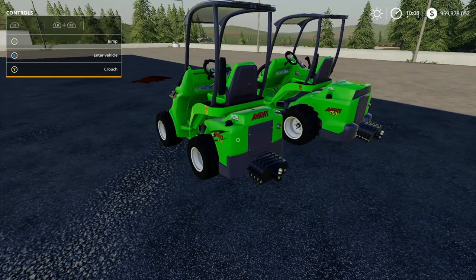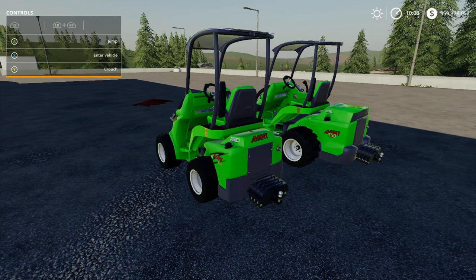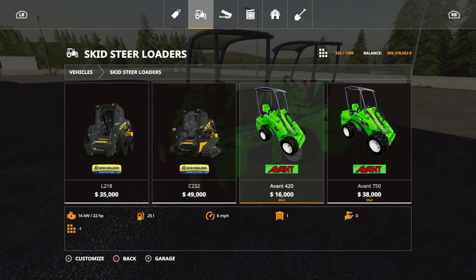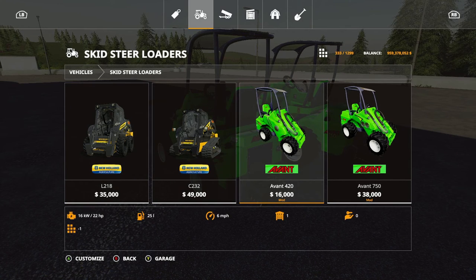These are skid steers, so if you go to skid steers in the store, the 420 is $16,000.